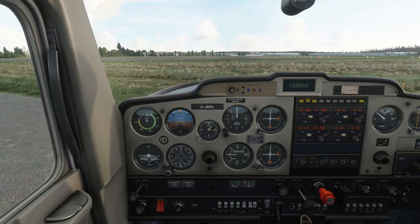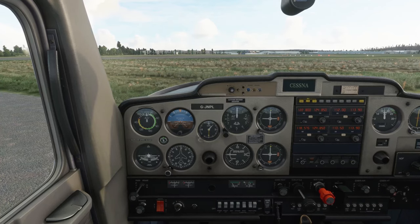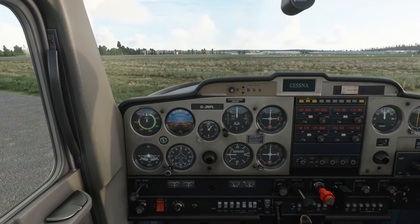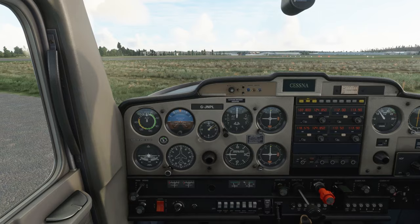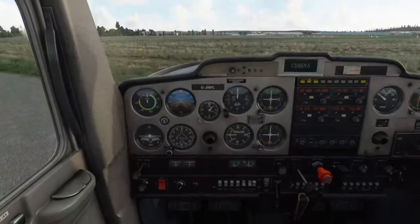Let's do the pre-flight checks — throttle to 1700. Carb out, we get our dip, carb in. Mags to R, mags to both, mags to L, mags to both. That's all fine. Bring the throttle back. Let's double check everything works like it should — that's a simulator! Right, that's all fine.